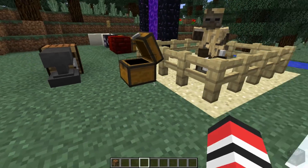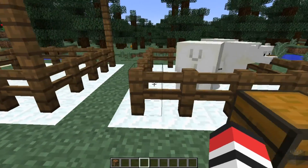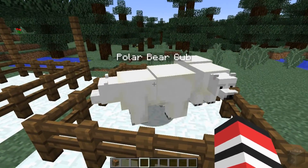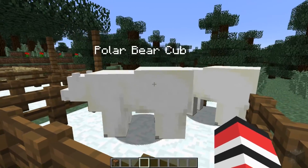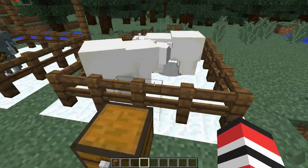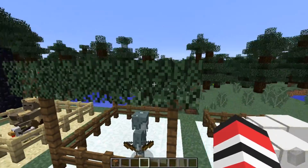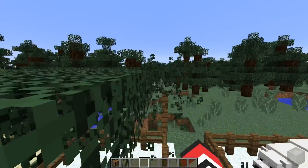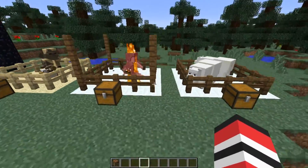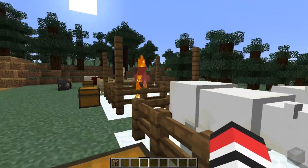I can show you what their spawn eggs look like as well. That's for the husk, that's for the stray. And we have another mob — the polar bear. The cub grew up. I promise you he was a cub when I put him in there. We have the polar bear. Let's just get rid of this grown one — I want to demonstrate the AI of the polar bears. We have two adult polar bears.